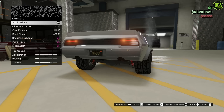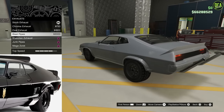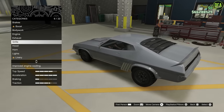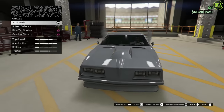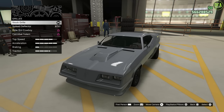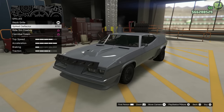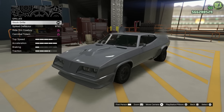Engine we'll max out. For the exhaust, believe it or not, the stock exhaust is actually the closest one, so I'm going to keep that. For the grill, all of these options are just not accurate at all — not even close, they look terrible. So if you're going for the movie look, you want to keep the grill stock.